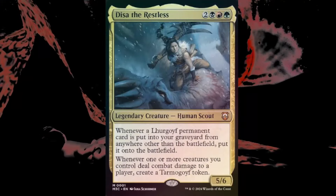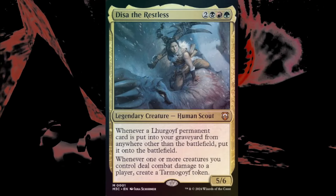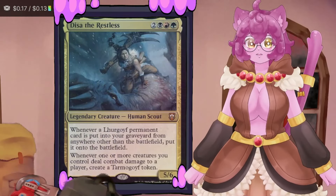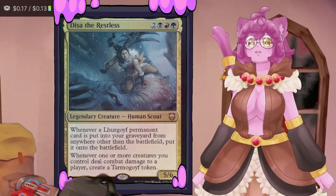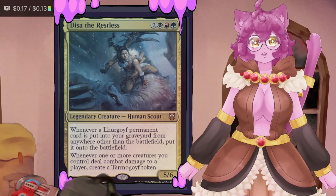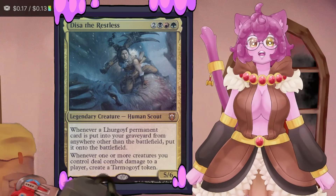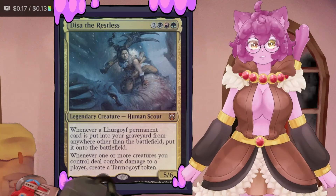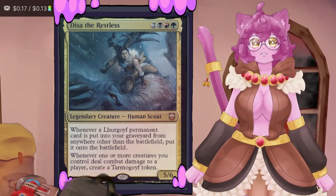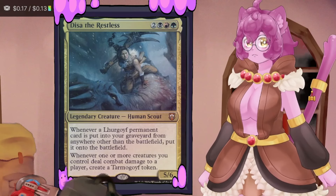Disa the Restless is a Jund commander who I have honestly fallen in love with. Full disclosure: I was not really around for the era of Jund in Modern, which is what the Disa the Restless pre-con is primarily trying to emulate. I was a Jund player back when Jund was originally coined because I played tournaments in Shards of Alara — Blood Braid Elf and all kinds of fun value stuff. Let's talk about what I want to do with the core strategy.